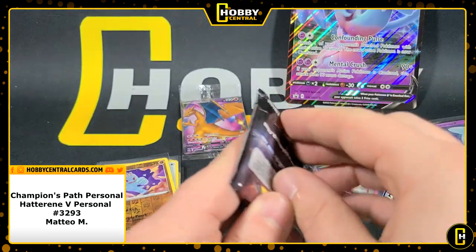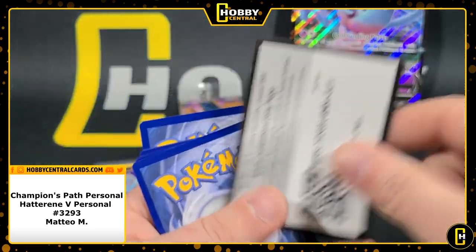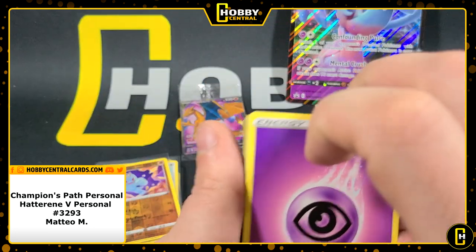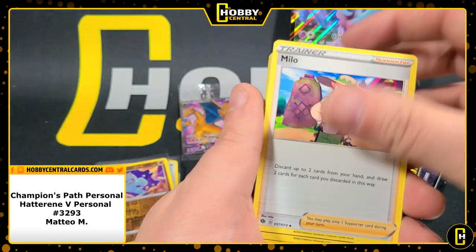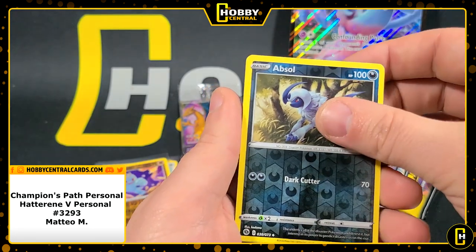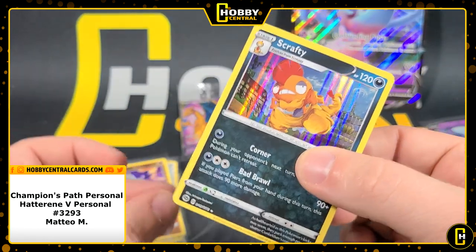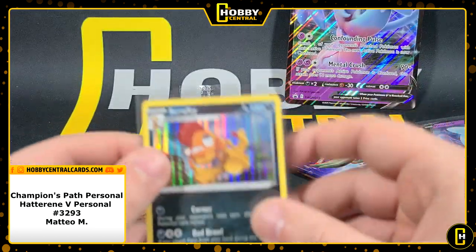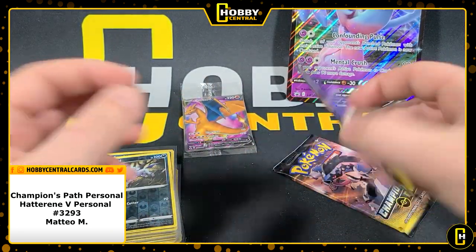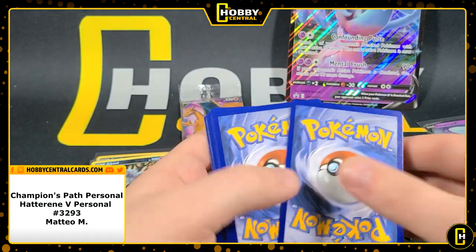All right, three packs left. That pack right there was the first of the Hatterene box — let's see what does you better: the Hatterene box? Ah, that's what it is — all the box packs have an upside-down code card, interesting, at least the first two do. Let's see what does you better: the Elite Trainer Box or the Hatterene V box? Comment down below — don't cheat — which box is going to do you better? You got a Scrafty holographic in both your Hatterene V box and your Elite Trainer Box. Top to bottom centering is really bad. Hope you are a Scrafty fan!